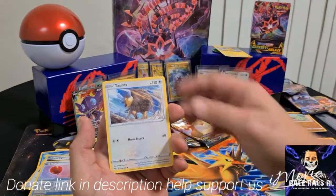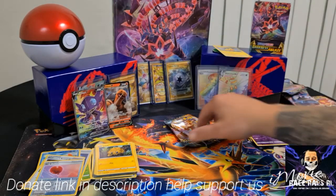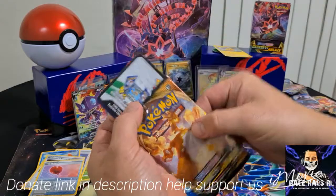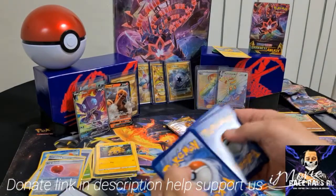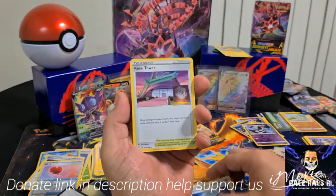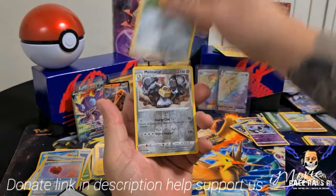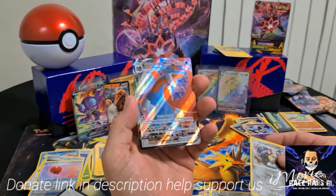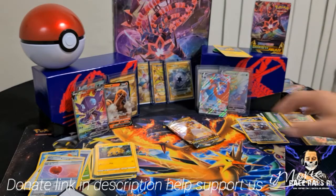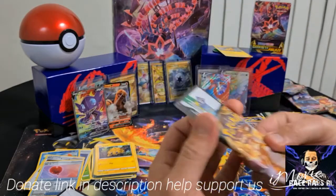I'm going to smash through these here. Diglett, same reverse holo there. We've got the fiery dude here — we've got the Charizard art — let's see if we can get better. At least we've got a white code card, we need some saviour here. We need to hit at least something to get our money back. Leaf Energy — another trainer, Rossie Tower, not bad. We've pretty much already got all these cards. Reverse holo — and bang, there's a banger: that's a $15 to $20 card right there. That's pretty much paid for the whole lot of packs. I've already got that one so I will probably sell it off and make my money back just like that.